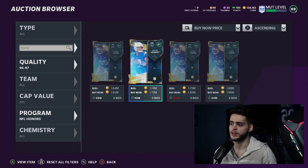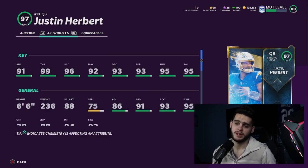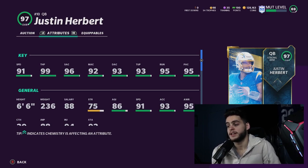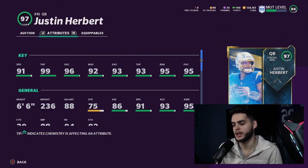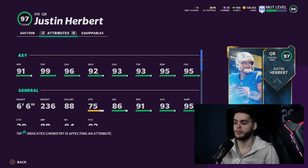Moving on to the NFL Honors stuff — we have Justin Herbert and Chase Young. With Justin Herbert, he won't be as accurate as Brady, but because of thresholds and everything, he may very well be the best quarterback in the game. He's a strong arm QB. He does not have a power up though, which is going to hurt him. Stats: 91 speed, 99 throw power, 96 short, 92 medium, 93 deep, 93 throwing under pressure, 95 throw on the run, 95 play action.